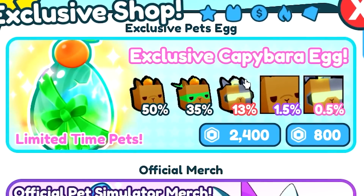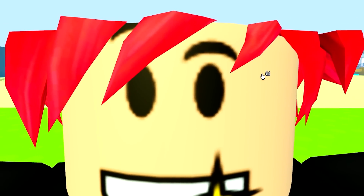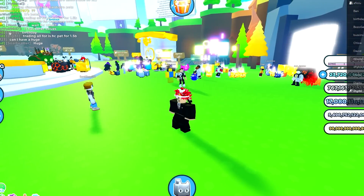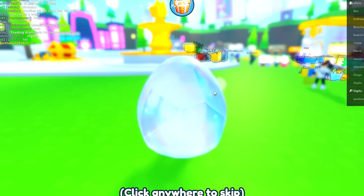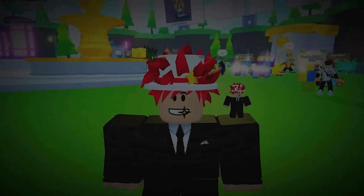Myth number ten: the exclusive egg — it says you get super luck if you open an egg in the trading plaza. Let's buy an egg real quick and see if this is true. We're in the trading plaza with a lot of people here. Let's open up the egg. Myth is busted.